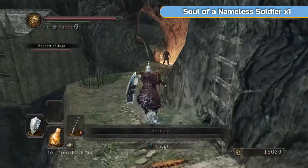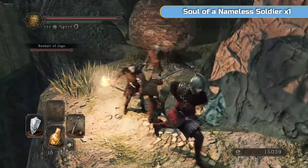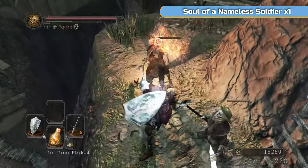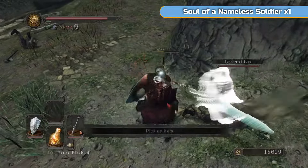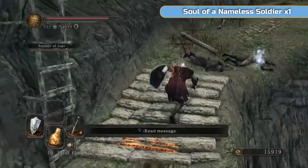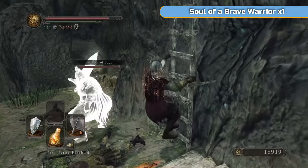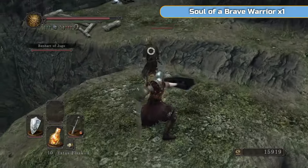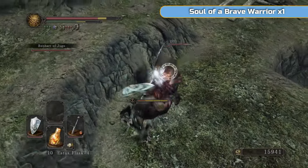I would actually advise moving forward carefully — watch out for the boulders. There are two traps here. Try and kill these guys before Ben Hart gets involved because he has a habit of standing back and getting knocked back and nearly falling off the cliff. We don't want that to happen. Ben Hart is quite helpful, but we need three fights with him.